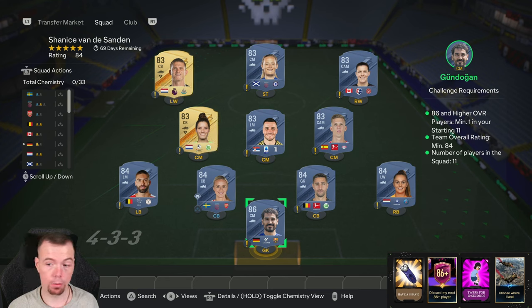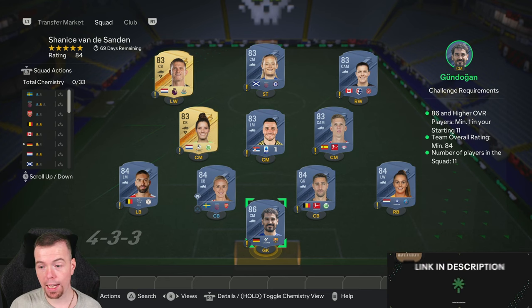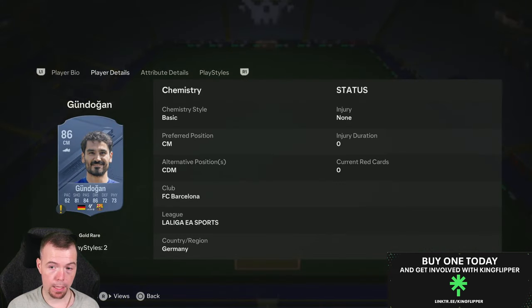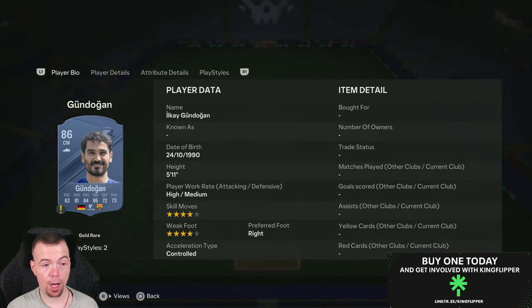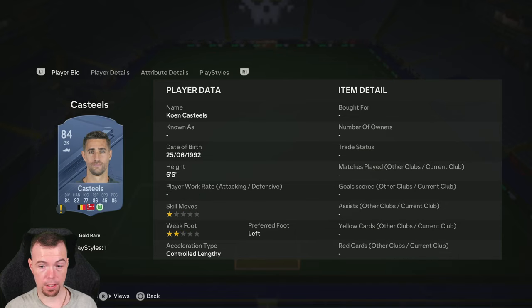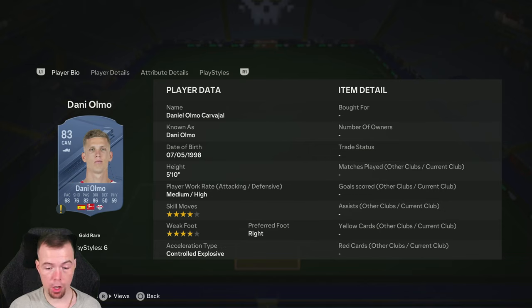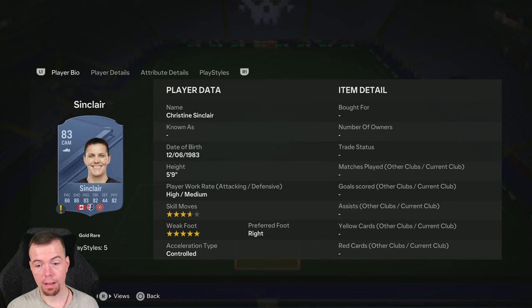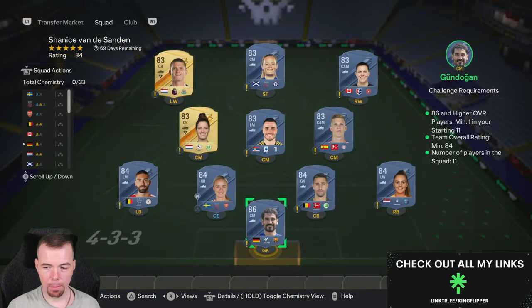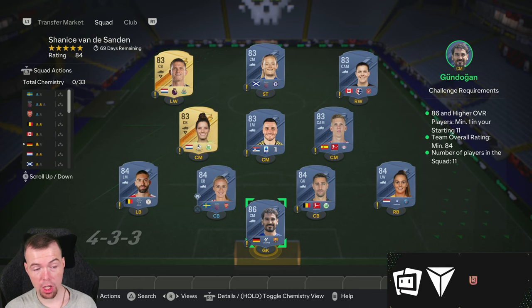This is the cheapest setup: 1x86, 4x84, and 6x83. You've got Gundogan as your 86. Your 84s are eight and a half K each — Martins, Castille, Ilsted, and Carrasco. Your 83s are 900 coins each — Olmo, Costic, Janssen, Sinclair, Cuffer, and Botman.